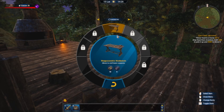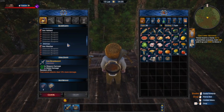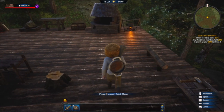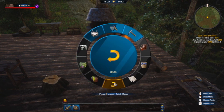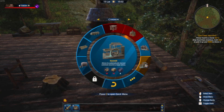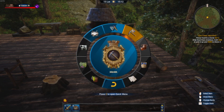The Weaponsmith bench allows you to build weapons and armor, but a lot of what you need to build requires the Weaver, and I don't have that unlocked yet. I've got all these things made and tested — they all work beautifully, no issues. I went through this radial — anything that's blue is doable.